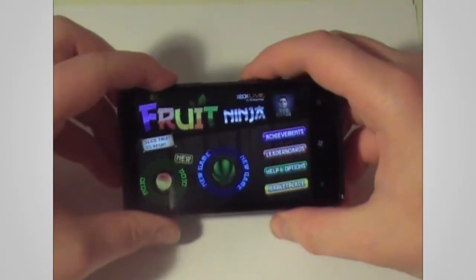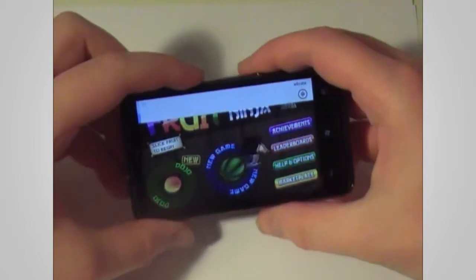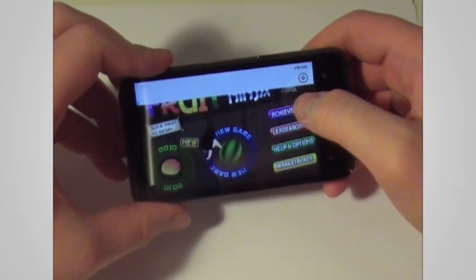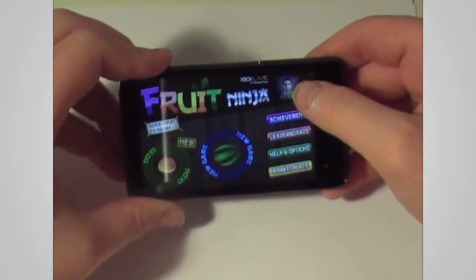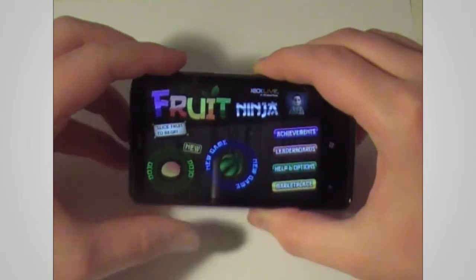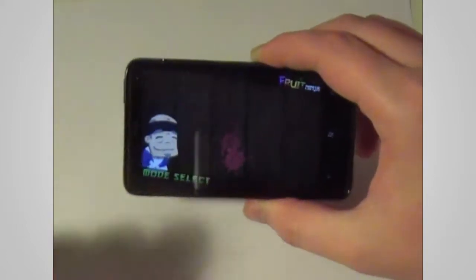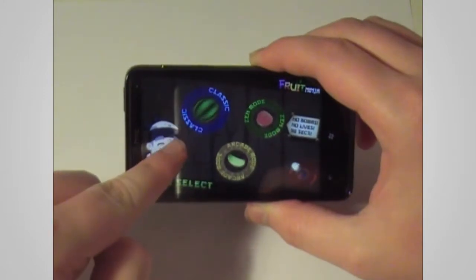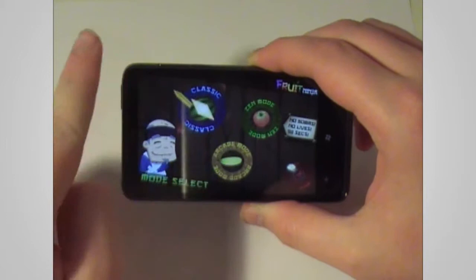This is the main screen you're greeted with. You've got your little avatar in the top right corner. If we want to play a new game we simply swipe across. We've got classic game, zen mode, and arcade mode. Let's have a look at classic.